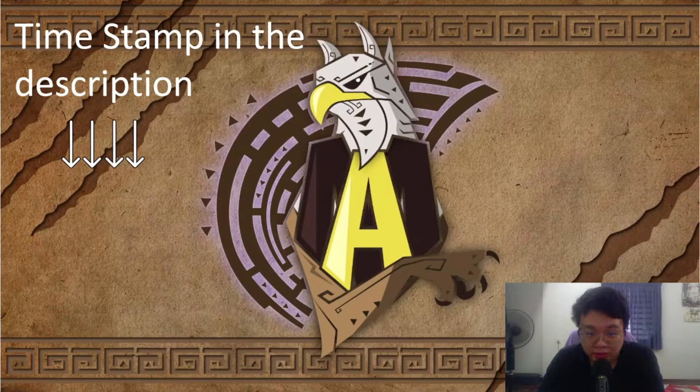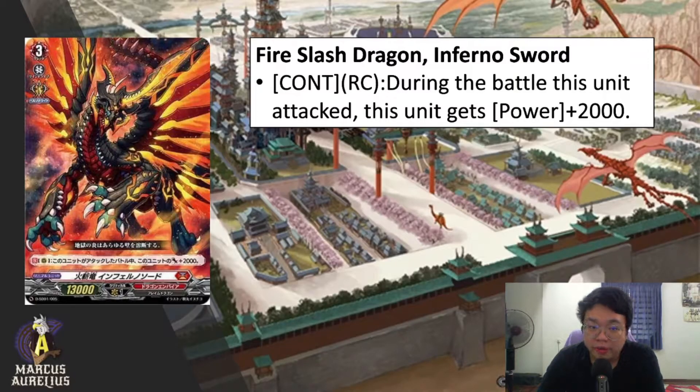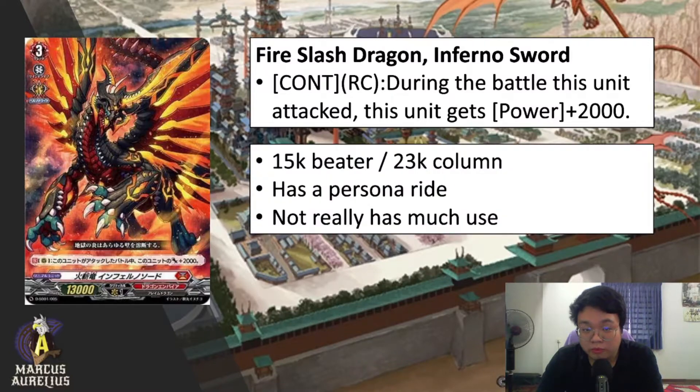First, for Dragon Empire, we have Fire Slash Dragon Infernal Sword. It has only one skill: continuous, on rear guard circle — during the battle this unit attacks, this unit gets plus 2K power. This is just a basic TD starter deck filler and more or less a backup grade 3 for Dragon Empire. This unit is most likely going to be a 15K beater or a 23K column including an 8K booster.